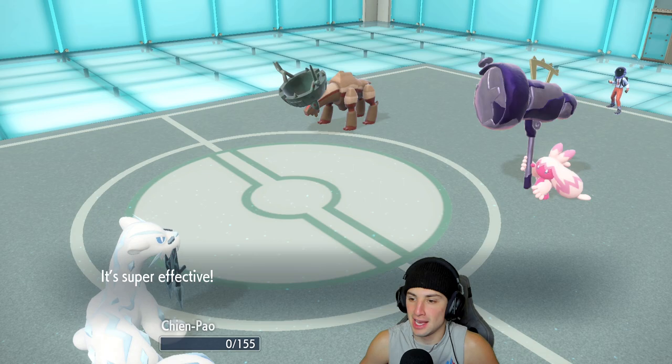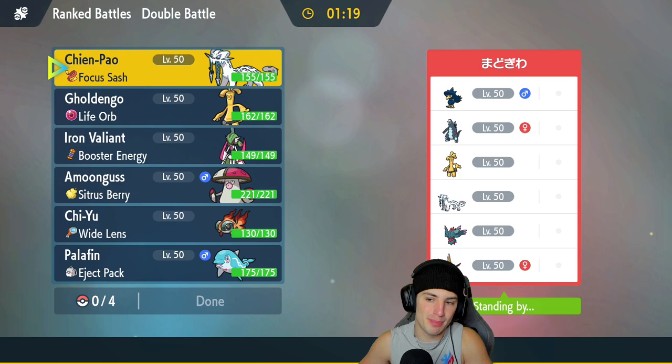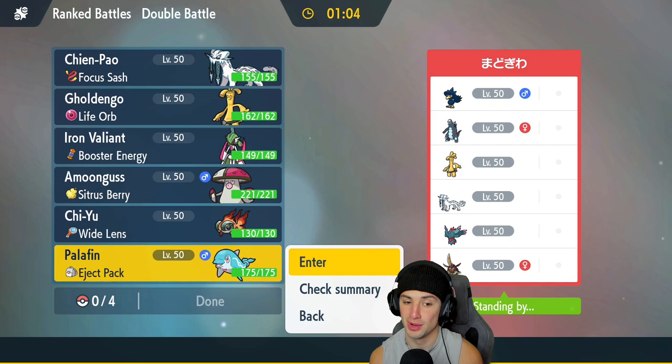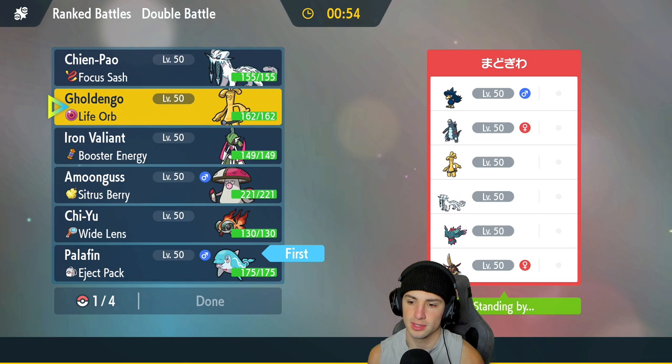Let's hop into our second match and look for our first victory. I'll admit that first one was not my best work. We're going up against a Shen Pao team with Murkrow, Baxcalibur, Golden Go, Shen Pao, King Gambit, and Fluttermane. Palafin's not going to be too bad here — it's super effective onto a lot of Pokemon with Close Combat. I'm thinking Palafin into the back end could be really good. I might go Golden Go here. But I am going to go Valiant — I'm going to bring Shen Pao and I might even bring Chi Yu.